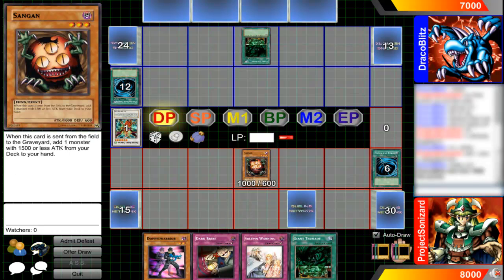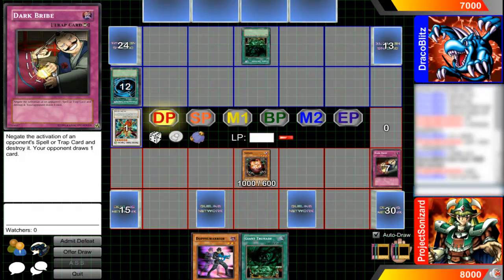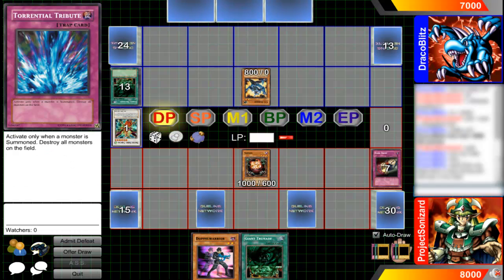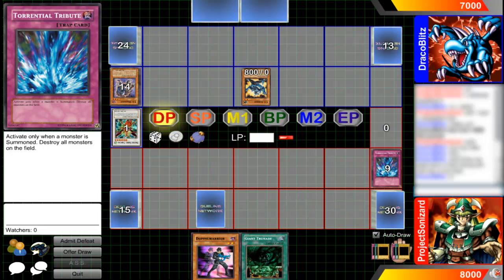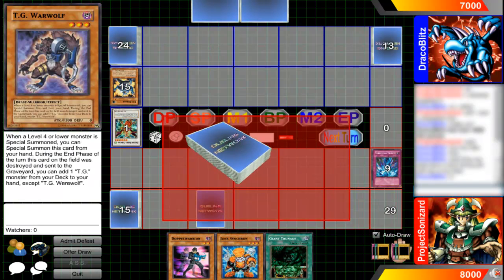This is the thing where he let me slide too — summon out Dark Bribe. Also keep in mind everything I do, everything I get into my hand, comes into play later on in the duel — it'll probably come out in another three minutes or so. Sorry if you can hear that whining noise, that's my computer. I do all my recordings on the laptop and the laptop can get pretty noisy.